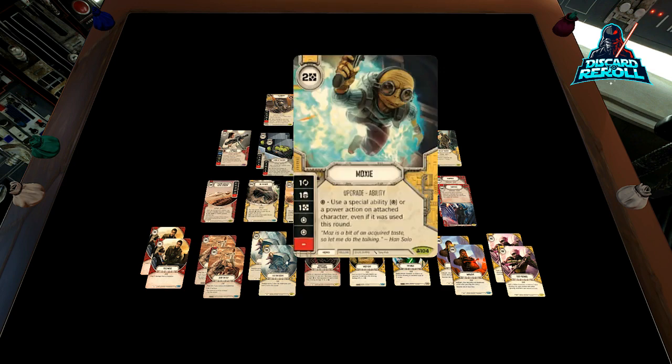We have two copies of Moxie. We're obviously going to want to put this onto Boosh — basically it's the modern day version of Cunning, and it allows us to use that special and utilize Boosh's special because it's specific to the character it's attached to. You can't put this on Padme and then expect to use Boosh's special. Die sides are one focus, one shield, one resource — all really good — and then the focus becomes one indirect.